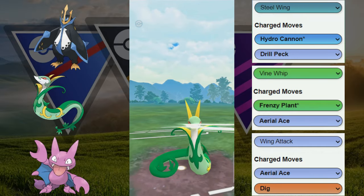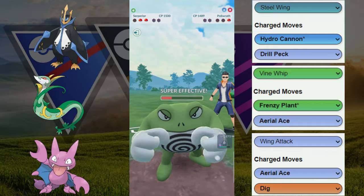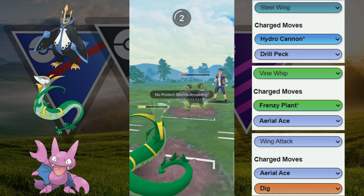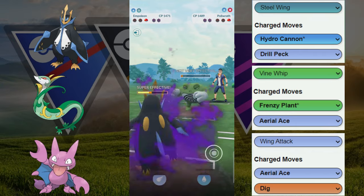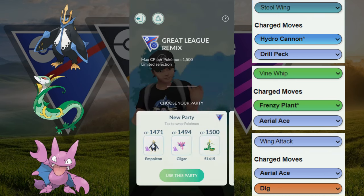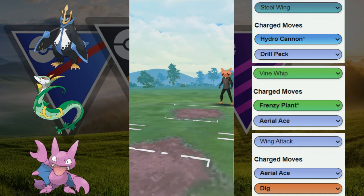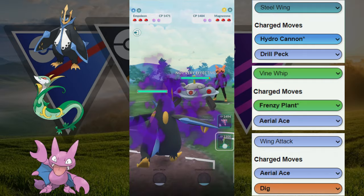We're trying our best to take out the Gligar and Polywrath with Serperior. One Aerial Ace goes through and takes out the Gligar. Now they have to face Serperior — we throw the Aerial Ace immediately because they're close to Icy Wind. We allow them to throw the move since it's not worth switching out, and then we farm them down with Shadow Empoleon. GGs — able to win that game with Serperior and Empoleon in the back, off a Gligar lead.